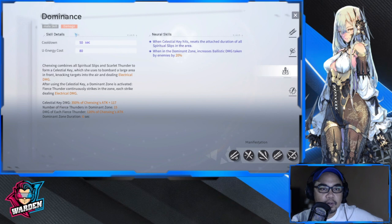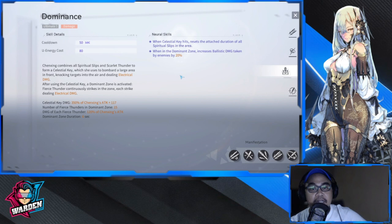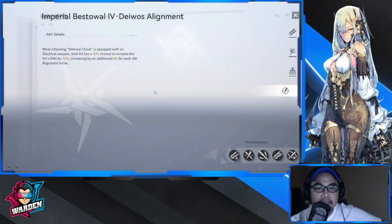Her ultimate has Chen Xing combine all Spiritual Slips and Scarlet Thunder to form the Celestial Key, which bombards a certain area. The Celestial Key damage is 350% of Chen Xing's attack, plus 117%. The number of Fierce Thunders in the dominant zone is 15, and each Fierce Thunder deals 120% of Chen Xing's attack. Celestial Key hits also reset the attached duration for all Spiritual Slips in the area, and in the dominant zone, it increases ballistic damage taken by enemies.